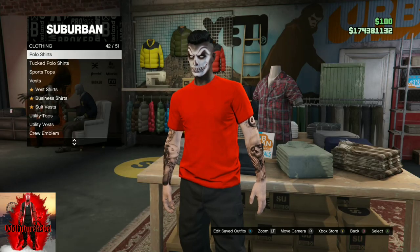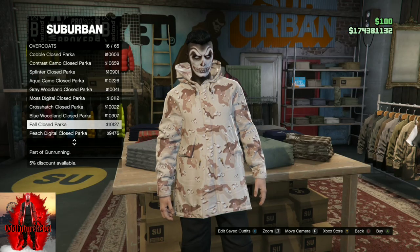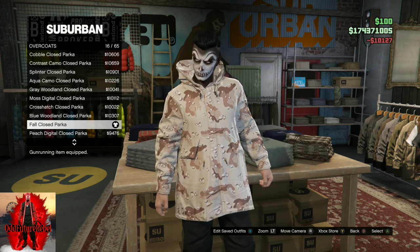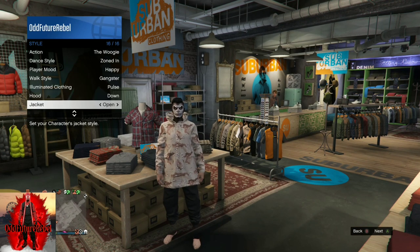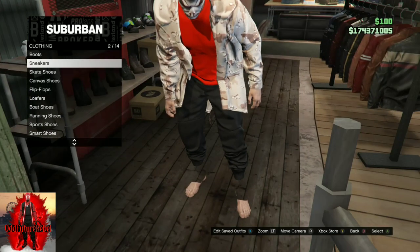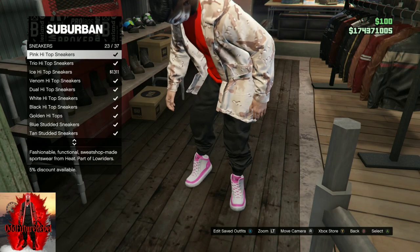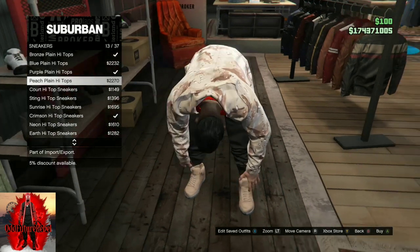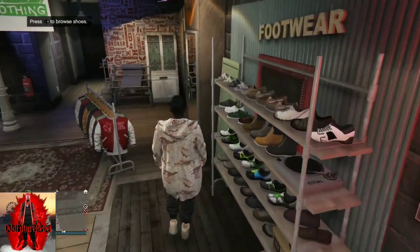After you purchase the crew t-shirt, still stay at the top section and go to overcoats. Once there, purchase the Fall Clothes Parka — it looks like a military camel. After you purchase that, go to Style, go to Jacket, and make sure it is set to Open. Then make your way over to the shoe section, go to sneakers, and purchase the peach plain high tops — they match the jacket and look very cool.